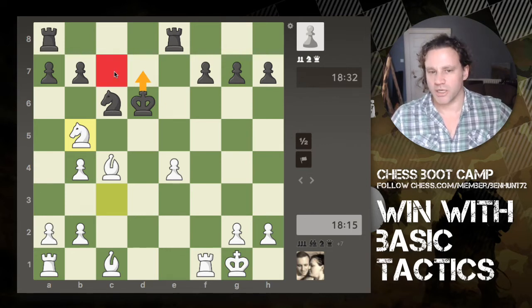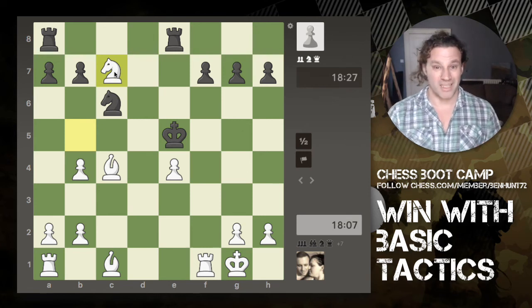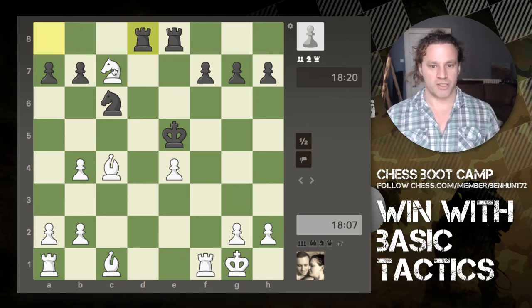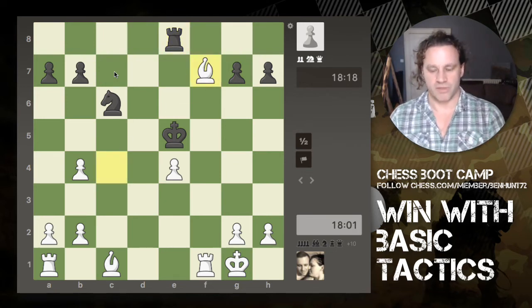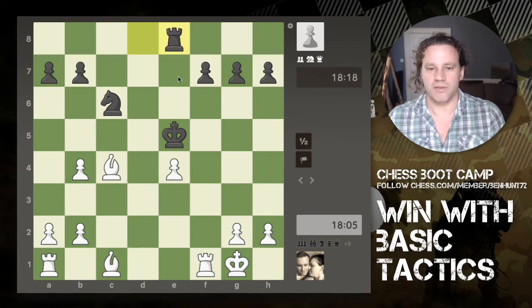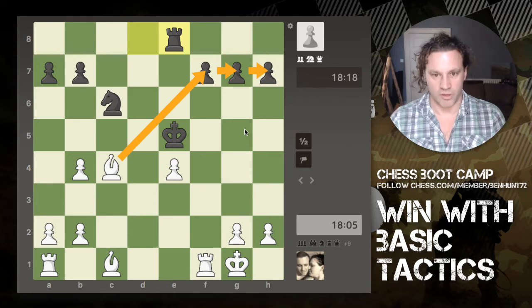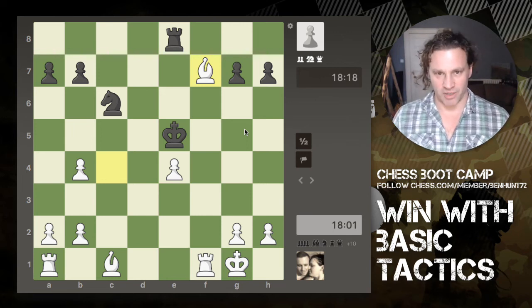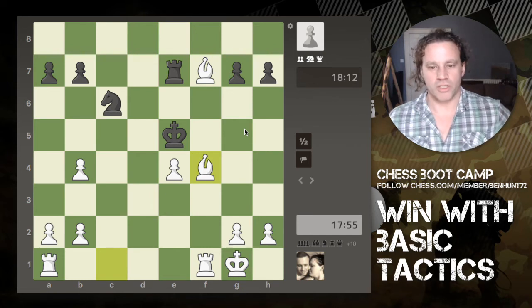King should play king to d7 where it guards this square, but it doesn't do that. I come in with the fork — I'm now going to win at least the exchange, which means winning a rook in return for a minor piece. Rook captures, captures, and then my bishop dives in to f7. I've got two pieces looking at f7, which is currently undefended. I could take with the rook and attack those other pawns, or capture with the bishop and attack the rook — a minor piece attacking a rook is a pretty much forcing move.